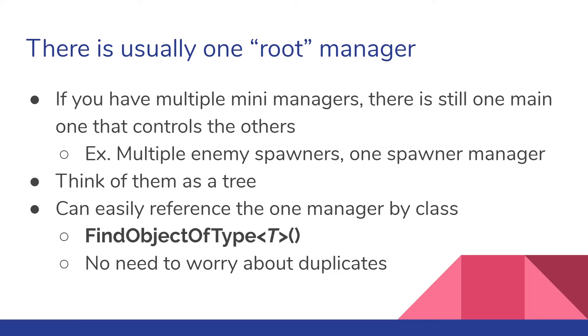There's only really one root manager. For spawner scripts, you may have multiple different types of spawns — that's okay — but you want one game manager or one spawner manager that controls all of those. The main benefit of having one is that you can easily reference it in your scripts. You can use the command FindObjectOfType and then the manager type, and it will easily find that script. If you have multiple objects of that one script, you don't really know which one will return — but if you keep just one root manager, you'll know you're getting the right one.